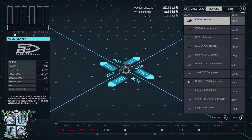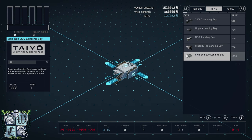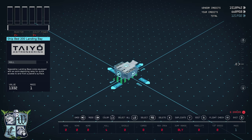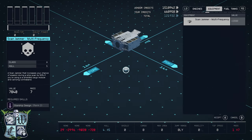Okay friends, let's get started with our landing bay — that is going to be the Shipbed 200 landing bay by Tayo Astroneering. We're going to flip that to the aft configuration and then skip over to the HAB tab.